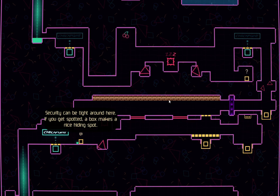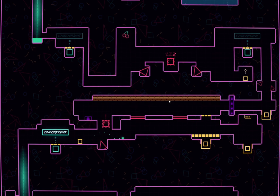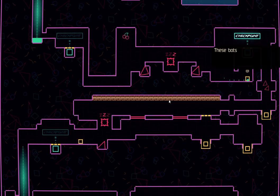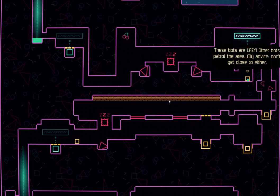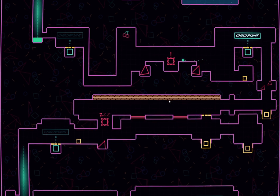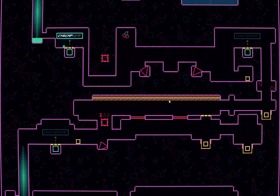Security can be tight around here. If you get spotted, a cardboard box makes a nice hiding spot. That is actually really cool. Wait till him go back to his patrol. Any tip? These bots are lazy — other bots patrol the area. My advice: don't get close to either. Well, I have to get close. Jerk!